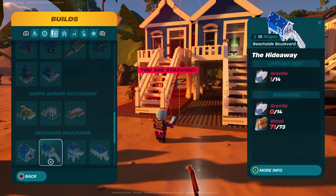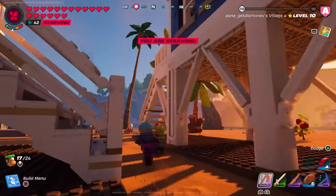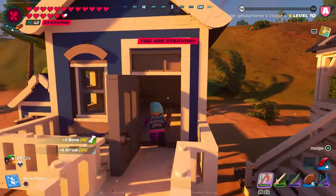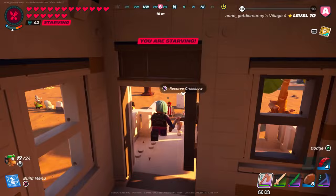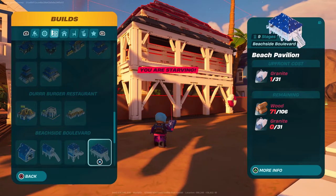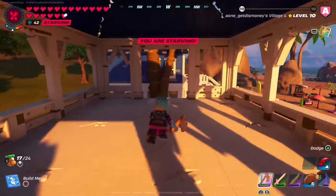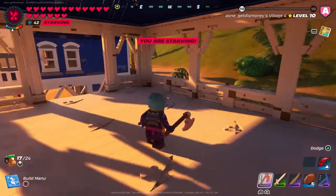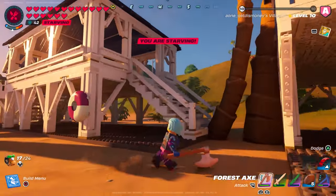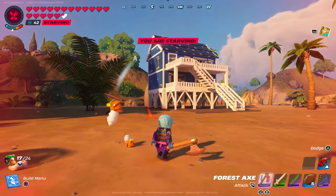The next building is called the Hideaway — here's everything required to build it. Here's what it looks like from the outside. It has just one room but is a little bit bigger than the Shore Shack. We also have the Beach Pavilion — here are all the resources required. This is a good building to place equipment or chests for storage because there's a lot of room and you can get in and out pretty easily.